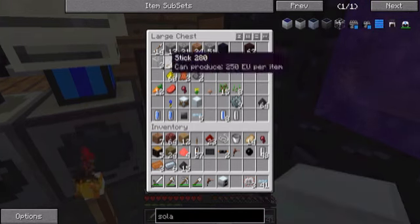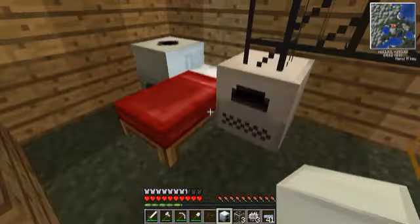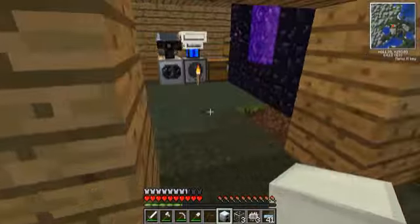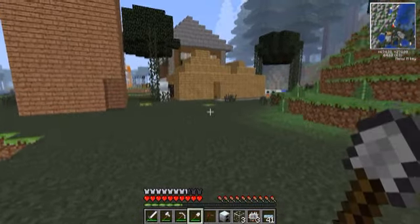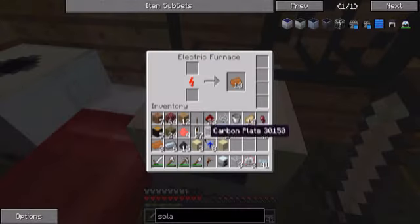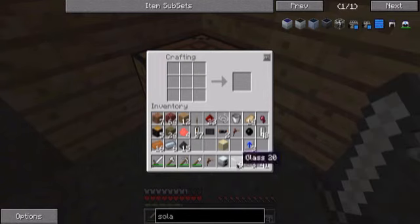Now we need some glass panes, and that's not going to be enough. Let's see what happens if I put this in here — that gives me sandstone, which I do not want. So we just need a little bit more sand, which is only three. I hope we find diamonds on the quarry over there. Okay, let's start making these glass panes. I think we're ready to make our first batch of solar panels.